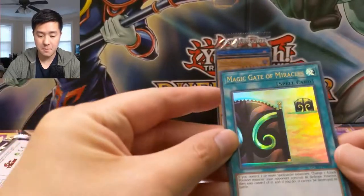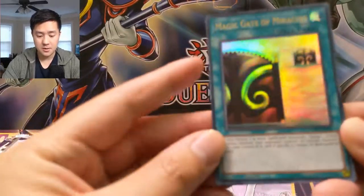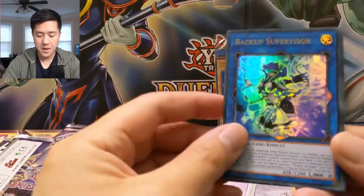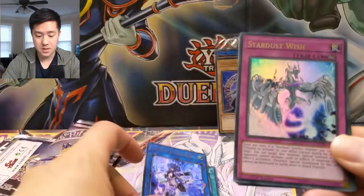For our first pack we have Magic Gate of Miracles — don't think this is a very good one. I think it might be our first Backup Supervisor. Stardust Wish — not the trap we're looking for.